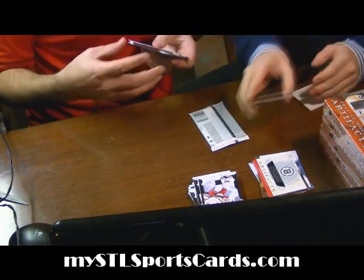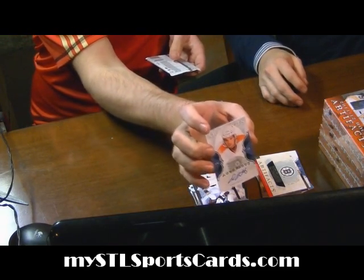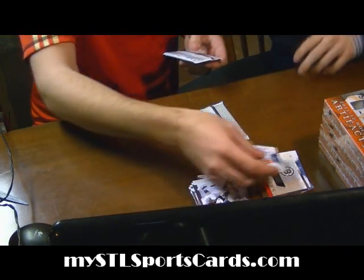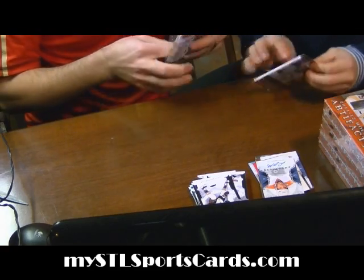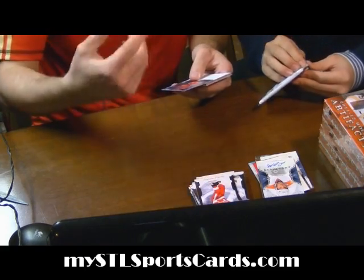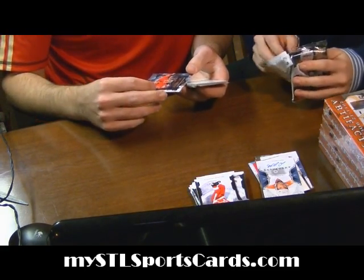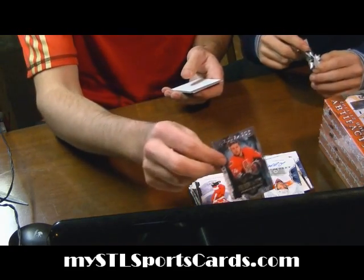It's going to be another one of these cases. For the Flyers, Daniel Carcillo — Autofacts, second autograph of the box. Stefan DaCosta out of 9.99 for the Ottawa Senators — rookie.